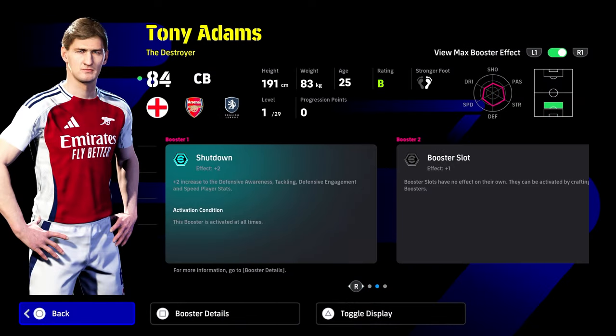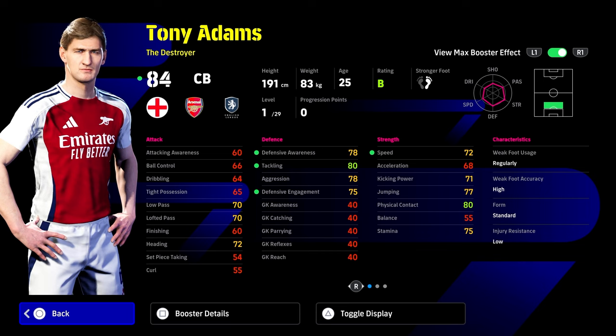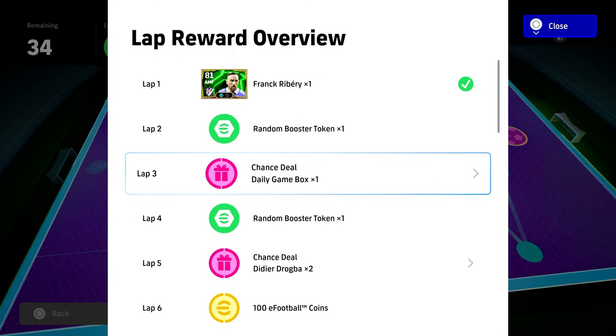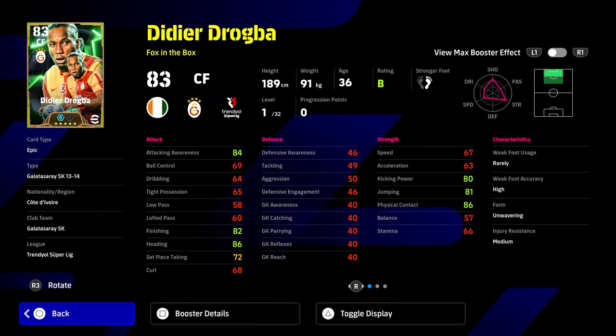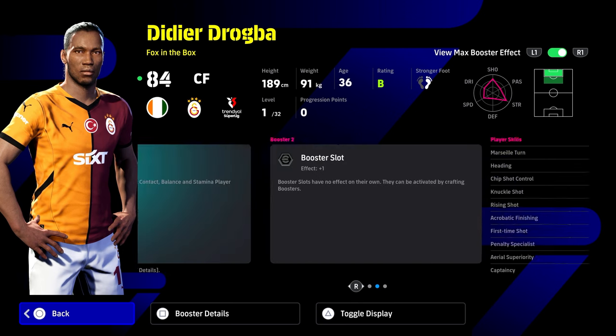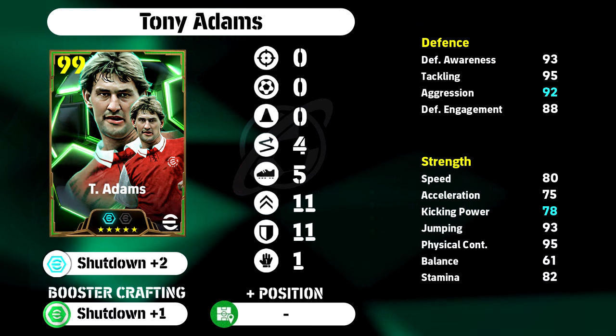But this is just a really quick training guide to show you the best build based on months of research and obviously playing the game and knowing how these players react. I'm going to do a video as well on how to actually train players with the way the gameplay is at the moment. There's a lot of little things that have changed with the gameplay and the more I look into it the more I'm spotting. Because the game is very simple but there are certain things you need to know when training players. If you get that right you'll have a template in your head every single time you're training a fox in the box, a destroyer, a gold poacher, an anchorman, or whatever it is. So these are all the training guides — we'll finish with Tony Adams and Didier Drogba.